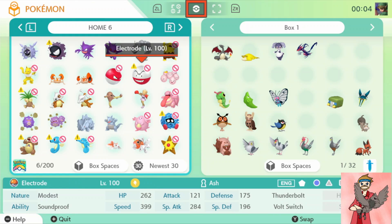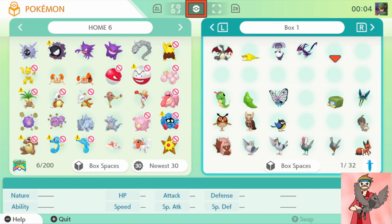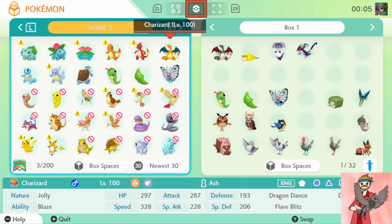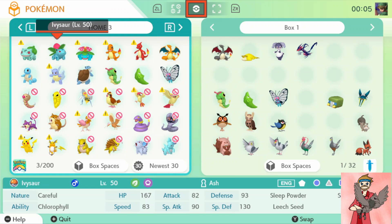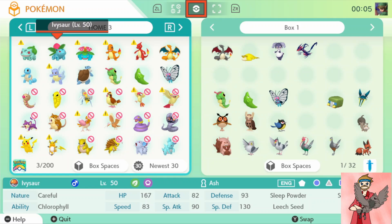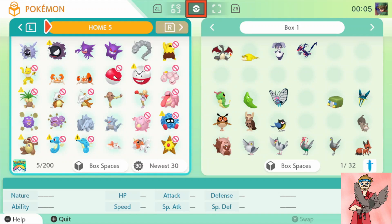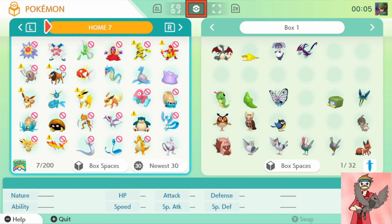Some of them have these weird exclamation points — it means they have a move that's not in the game. These exclamation points will be above Pokémon that have learned a move that has been cut in Sword and Shield. If you delete that move you should be fine to use them in Sword and Shield, but until you do you're out of luck. You can transfer all the ones without that mark. The ones I can't transfer have moves like Foresight or Hidden Power. But ones that don't have those moves — like this Ivysaur, that Charizard, and this Squirtle — can all be transferred. The red slash symbol indicates those that can't transfer at all, and the exclamation point means just an illegal move.